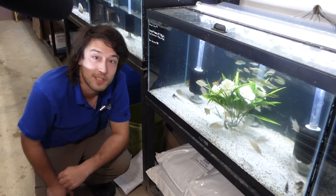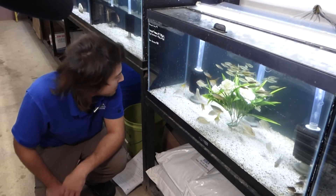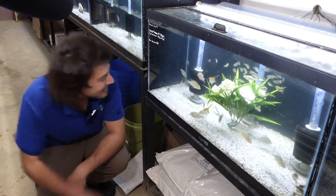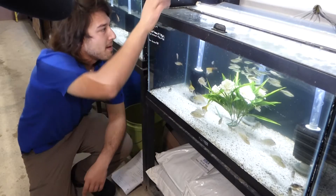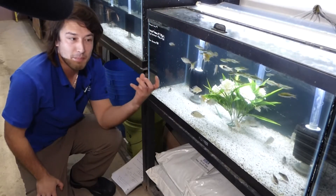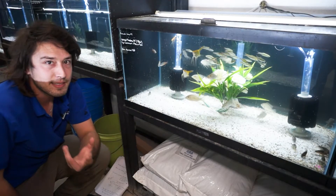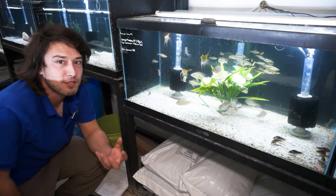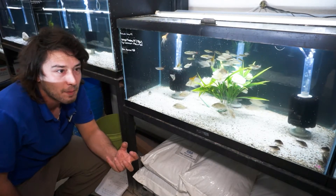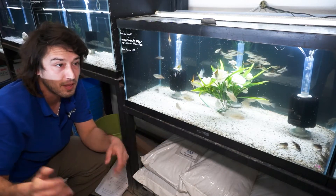Even though they live on the bottom, it's a little counterintuitive, but these guys need to breathe air. If you watch your Corydoras at home, eventually they'll run up every 20 minutes or so and hit the surface of the tank — that's them swallowing a giant air bubble. They'll bring that air bubble into their gut, and then their muscles have special veins and apparatuses which allow them to tap that air bubble and secrete oxygen all throughout their body from the gut.